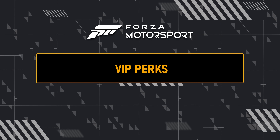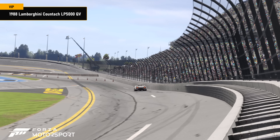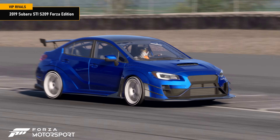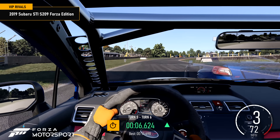VIP members get an exclusive 15% discount on the 1988 Lamborghini Countach LP 5000 QV and can drive the 2019 Subaru WRX STI S209 Forza Edition on Road America East in the Titanic Tuner VIP Rivals.